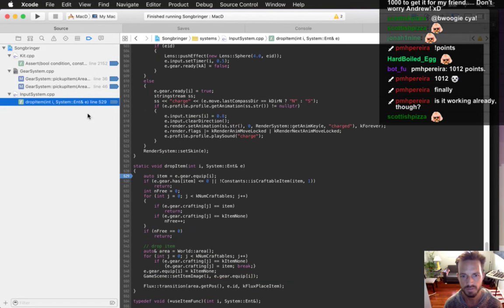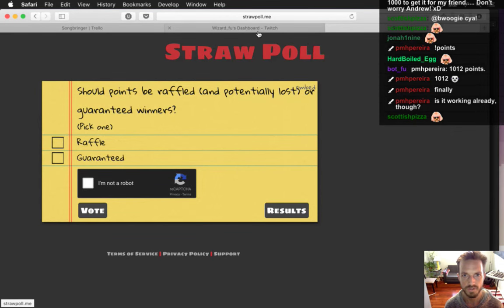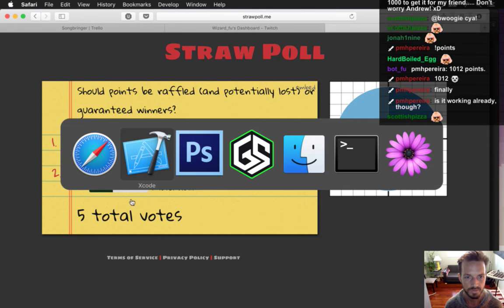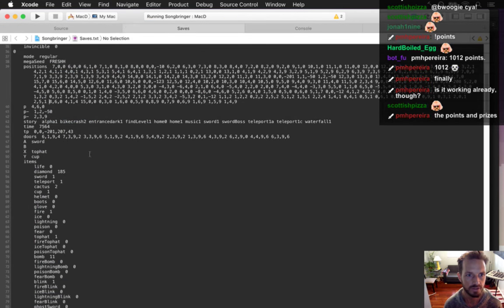Fixed it - it did not equip the bombs that time. That's one little bug fixed. The next thing is the drop item bug - something's wrong when it tries to drop an item. The straw poll results are almost split down the middle.